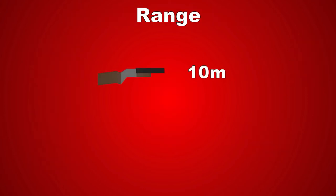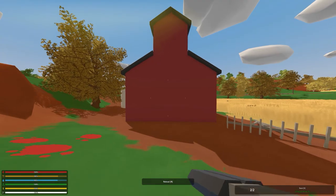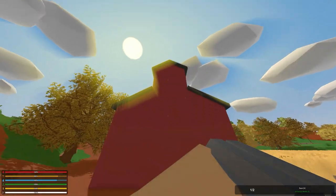Now let's get into the interesting part: the range. While the Sawed-Off might have the bigger killing potential, it will only do so at 10 meters compared to the 50 meters of the Master-Key. Or will it? Because the spread of the Sawed-Off is so awful, you're not going to hit the broadside of a barn from anything close to 10 meters away. Literally.